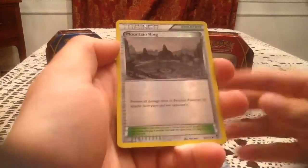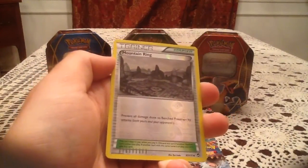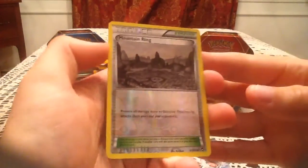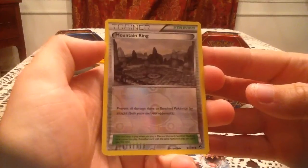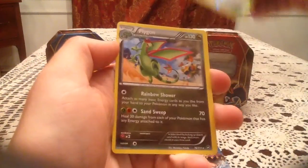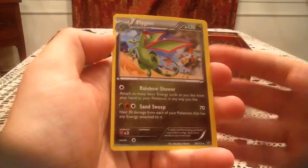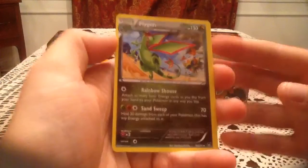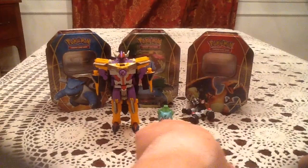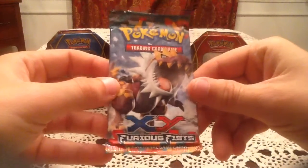The reverse holo is a Mountain Ring reverse trainer, number 97. I already have this one so it's a duplicate reverse — that's alright. The rare card — hopefully Leafeon or Harlucha — it is a Flygon, non-holo rare. I remember this is the same one we got in the first Furious Fist pack in the Charizard EX tin video, so hopefully that means we get another Full Art in this one. But we'll see — we've got Tyrantrum on this next pack.